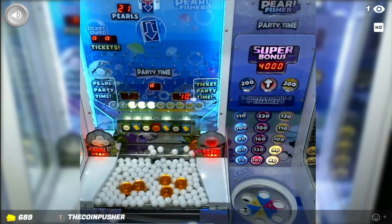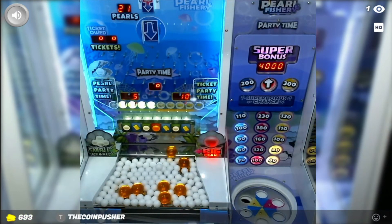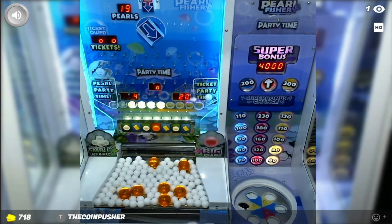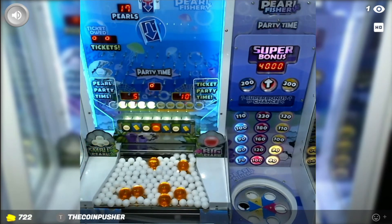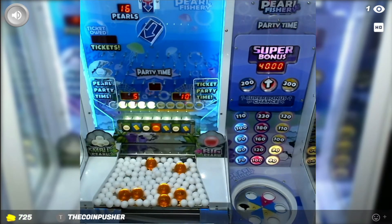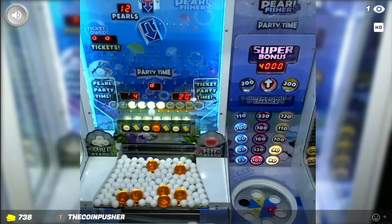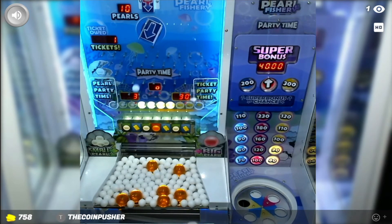Bashing that button — four pearls at once. We hit a big pearl, we hit some pearl lights which is nice. Another big pearl into the machine — it would be really nice to hit a pearl light with this one. Of course we hit the ticket one. That's another pearl light, so we need one more pearl light for party time. Come on — nope — only 14 plays left and we're not hitting any lights at all. Another ticket light — no. Not a ticket light either, okay. So no party time probably in this video.